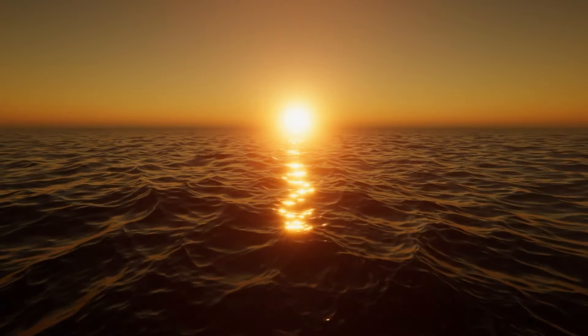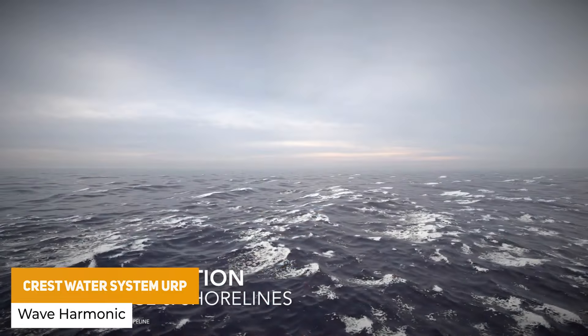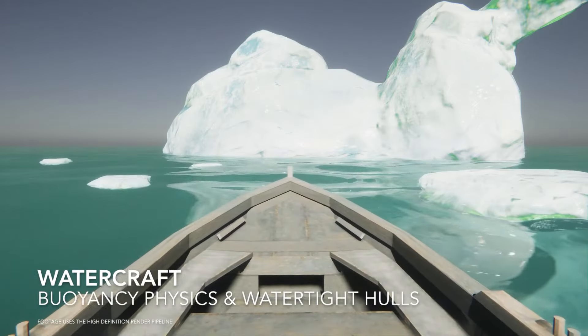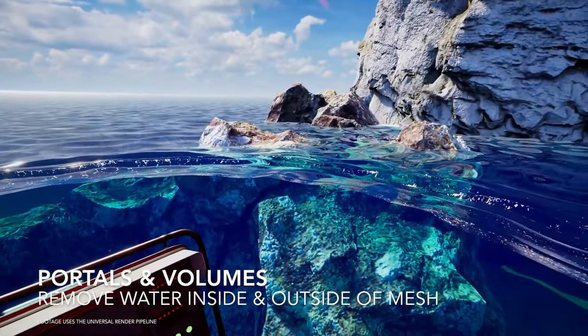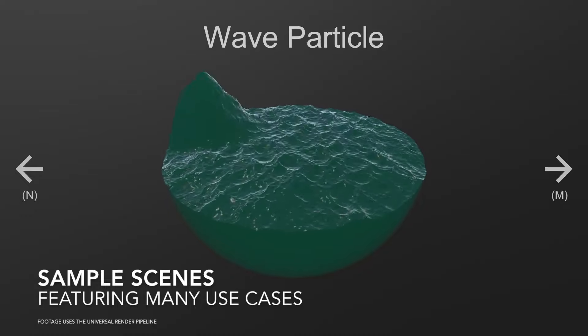For environmental tools, the Crest Water System for the built-in pipeline is absolutely free, but the URP version is on offer at the cheapest I've seen it. Whether you need this for lakes, rivers, or entire oceans, you can even have boats with physics on the water. It has a crazy amount of customization because you can change almost every part of the water.